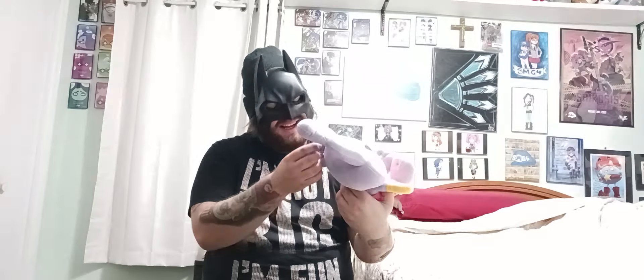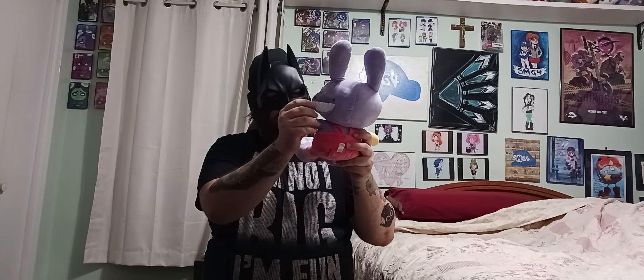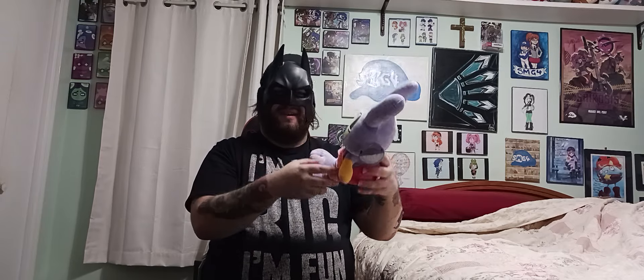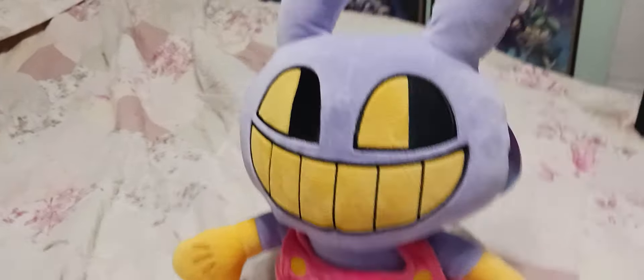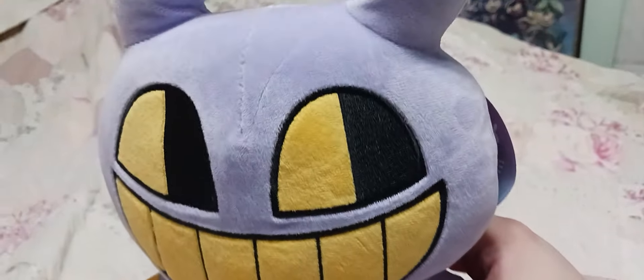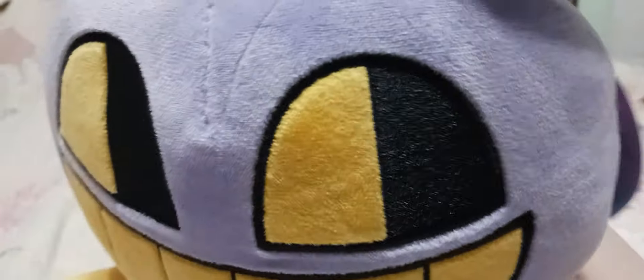Oh man. And just like Pomni, just like the Pomni plush, he comes with like a little bubble tag, I guess. And oh, he is so cool. And he has like a little pocket too. All right. So without further ado, guys, let's take a closer look at Jax. Look at that, you guys. So this is what the Jax plushie looks like. Oh my gosh, he looks absolutely amazing. Like, look at him. You are really high quality, dude. Look at you.